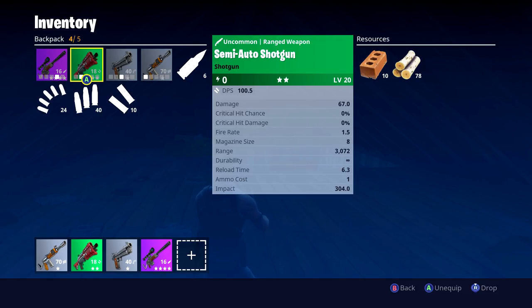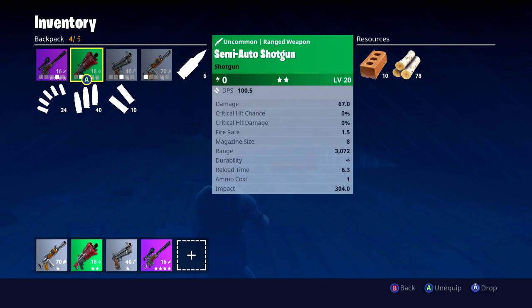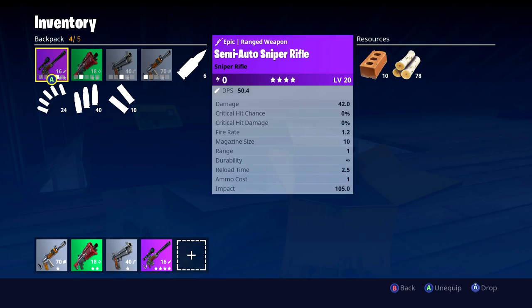There is a reason why the weapons I'm about to tell you are the best in Battle Royale, and that is because of three key factors visible on every single weapon: DPS, range, and impact. Take this semi-automatic shotgun as an example — it has a DPS of 100.5, which is really decent. It also has a damage of 67 and a fire rate of 1.5. If you multiply the fire rate by the damage, you get the DPS, which tells you exactly how much damage this weapon can do if you don't miss a single shot.